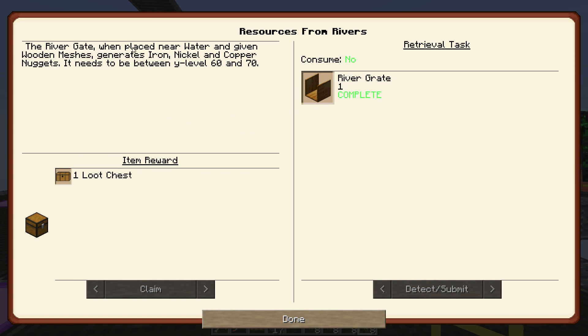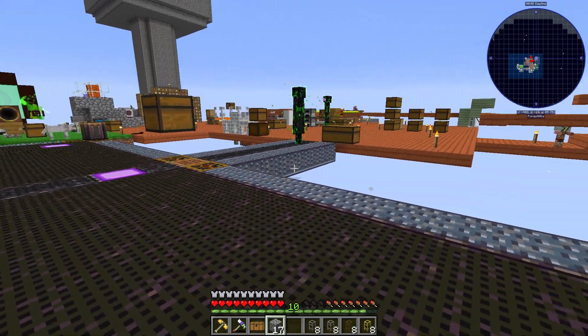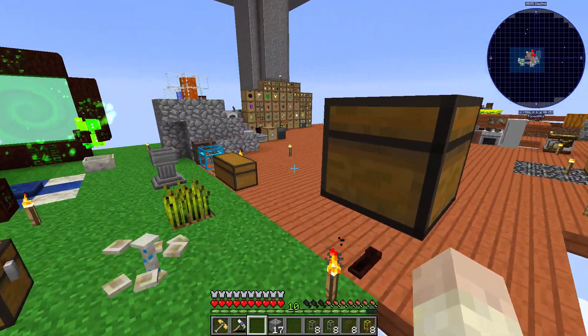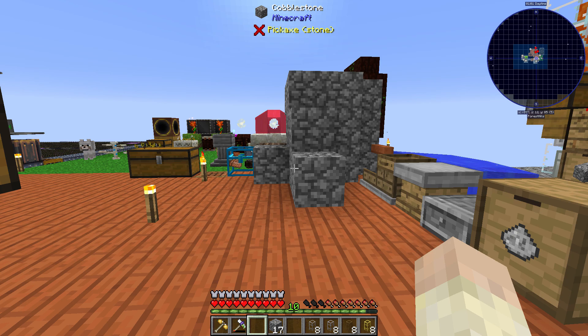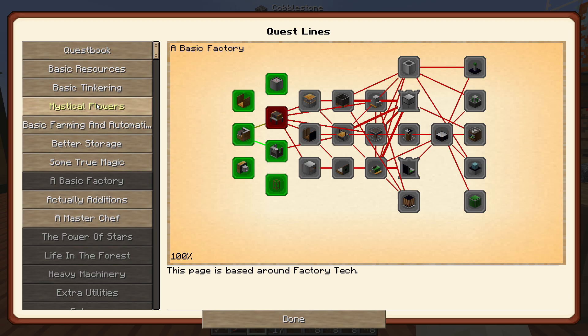We've got a river gate. When placed near water and given wooden meshes, it generates iron, nickel, and copper in nugget form. It needs to be between Y-level 60 and 70. But look at this — we're Y-level 85. So we're going to have to use water to get down there. But before we go any further with that, I've got one other thing I want to do, because missing the water could end up being quite a horrible tragedy.